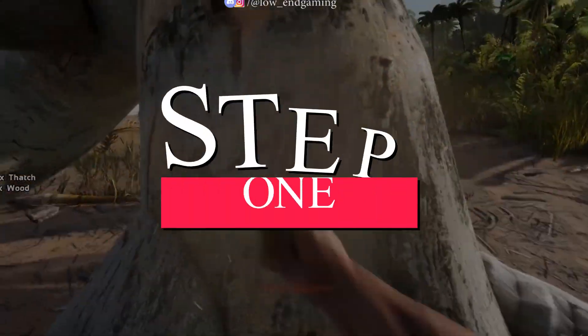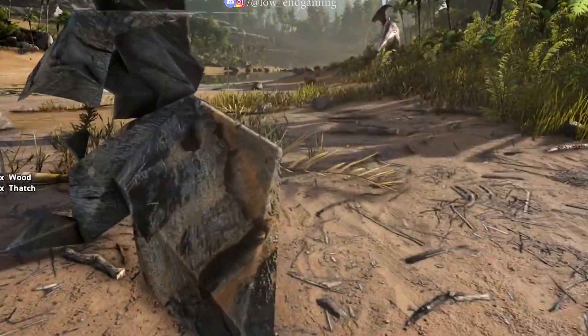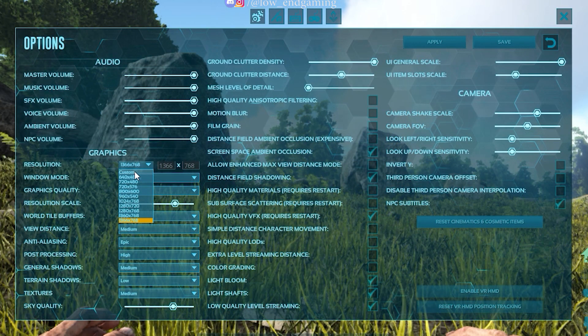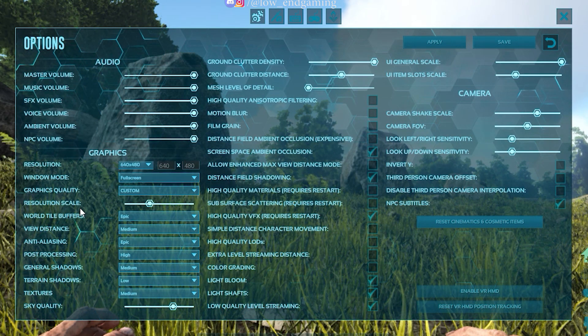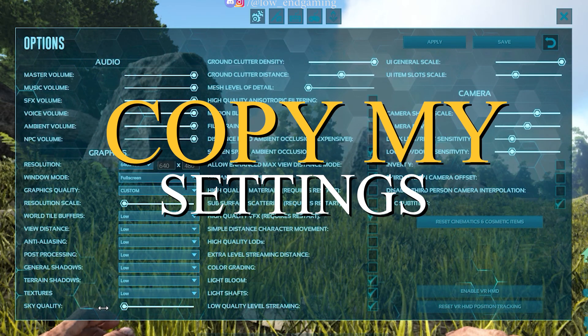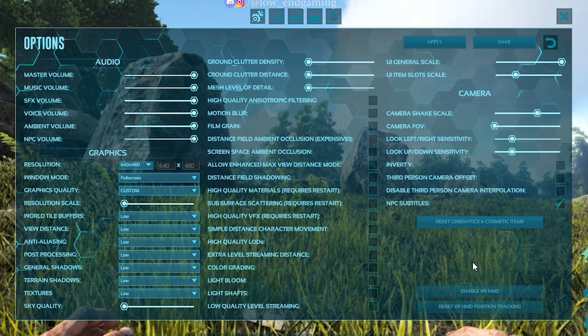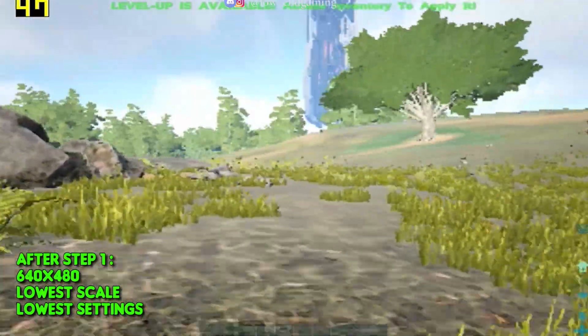Let's get started with step 1. For step 1 we will edit the in-game settings. Open your game, go to options, and follow along. Change the resolution to 640x480 or the lowest available in your case. Then change the graphics quality to custom. Then change the resolution quality to the lowest possible. Now just follow me and copy my other settings. After changing all the settings, click on apply and hit save.